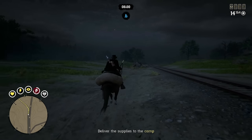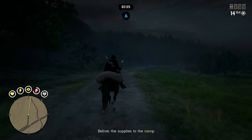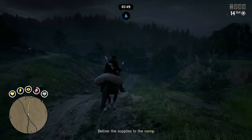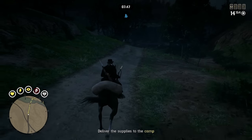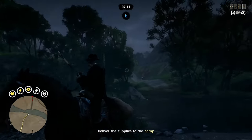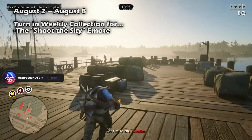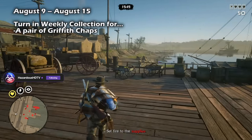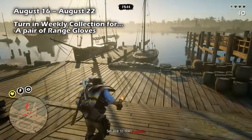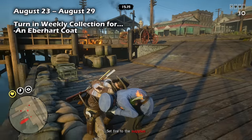Rockstar is switching things up with how they handle free rewards for each week of this event month. It's all very simple: your weekly free rewards come from assembling and returning each complete weekly collection to Mystic Madam Nazar. For the week of August 2nd through August 8th, you'll get the Shoot the Sky emote. For August 9th through the 15th, you'll receive a pair of Griffith Chaps. For August 16th through the 22nd, you'll receive a pair of Range Gloves. And for August 23rd through August 29th, you'll receive the Eberheart coat.